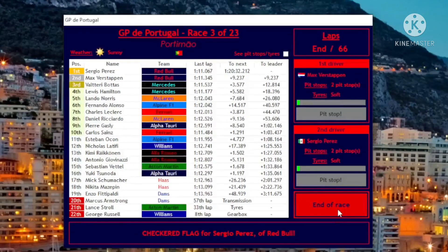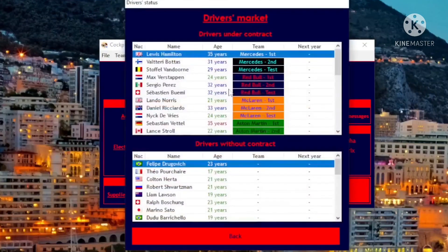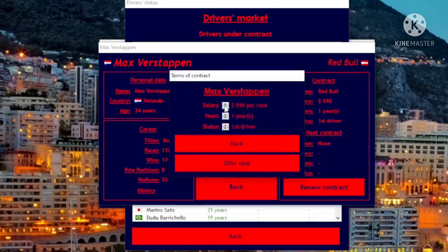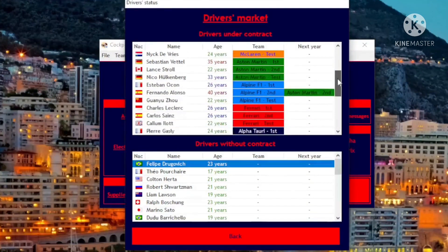Now I need to check the driver's market. My plan is to re-sign Max forever — he's almost a perfect driver, his overtaking has literally improved since the season started. I'm gonna renew his contract and give him a lot of money for a long time — I just want him here forever. Nine hundred and five dollars a race for three years. Done. And Sergio? We'll see, that's all I'm saying.